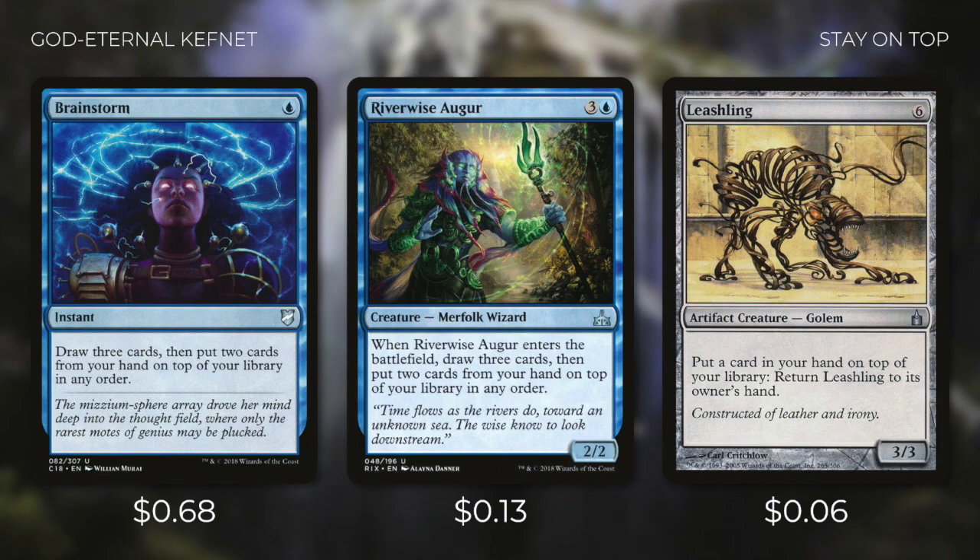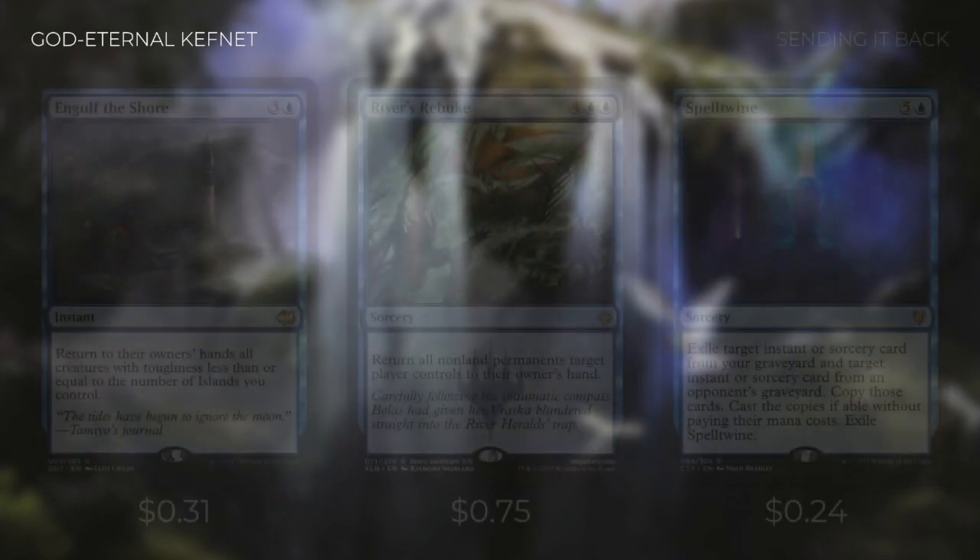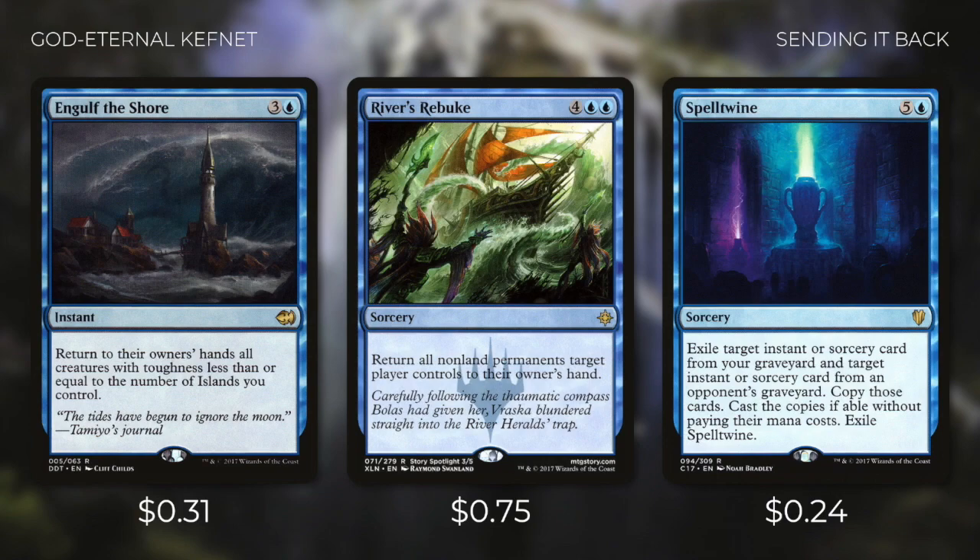With enough mana we can do this an infinite number of times. Now this deck doesn't have to revolve around this combo, but we still want to ramp a decent amount anyway to cast our big spells. And if we want to, there are a decent amount of ways in blue to tutor up for this combo. But outside of extra turns we'd want to cast some really impactful instants and sorceries, so we'd be running things like Engulf the Shore, River's Rebuke, and Spelltwine.